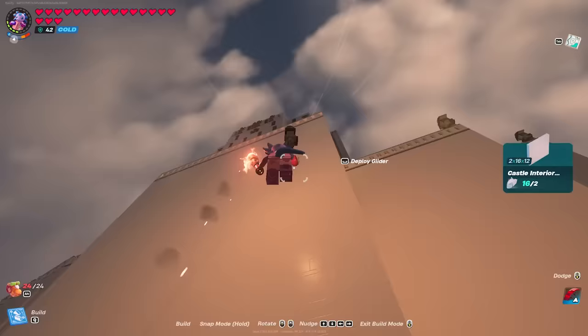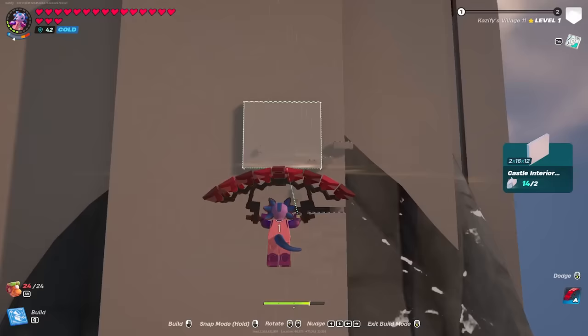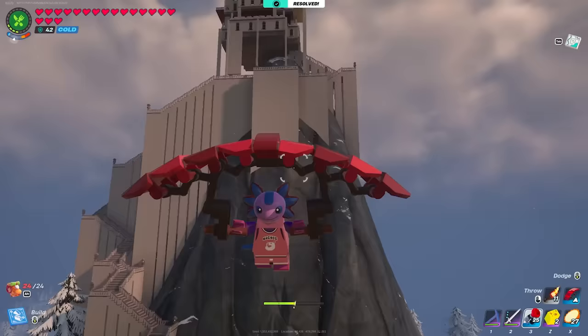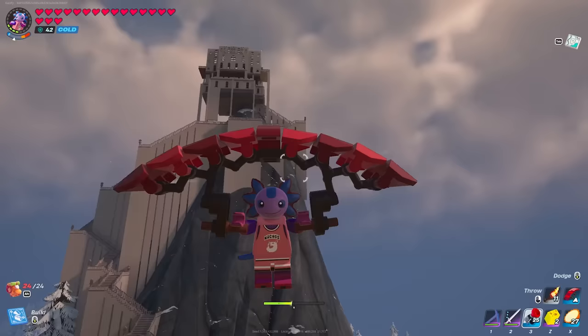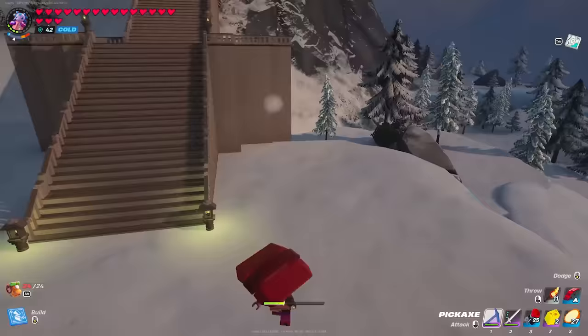Why is there a hole in the wall right there? We must fix that. And fun fact — if you guys didn't know, you can actually build while you glide, which kind of helps a lot, especially if you don't have a grapple. Flying away from it — this is our giga village that I think we're going to keep working on and probably end up living at.